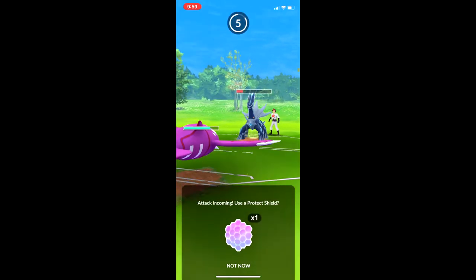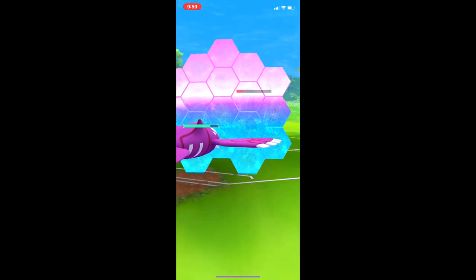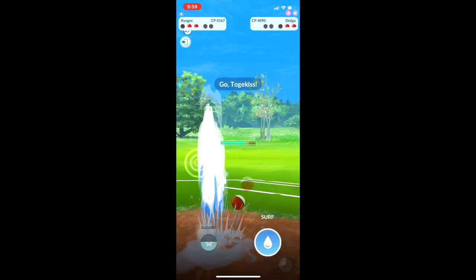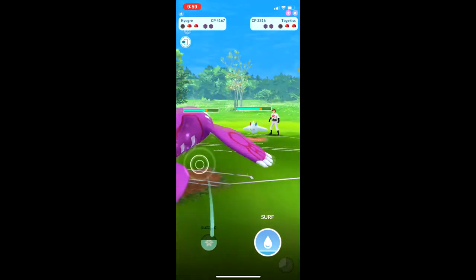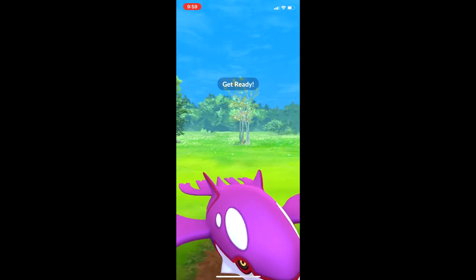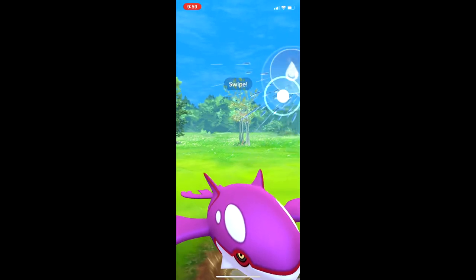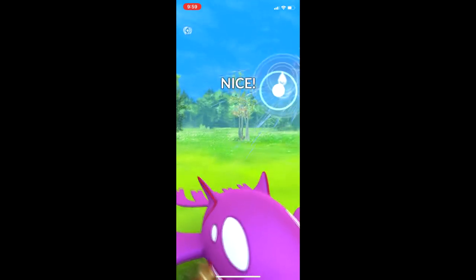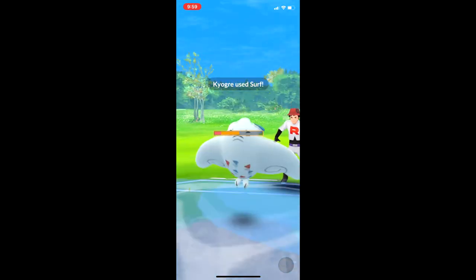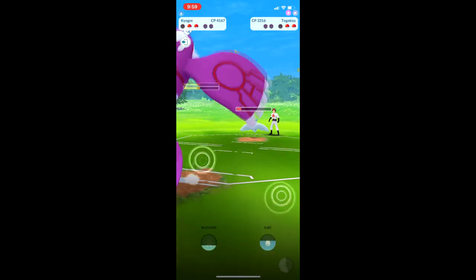The Dialga-Kyogre matchup is generally a bad matchup, but him using that just made it better and we're looking really good right now. This is gonna one-shot, but I decide to Surf so that I can build up energy and be ready for that Dialga that comes out after I kill the Togekiss.